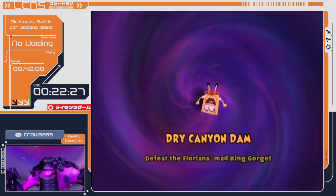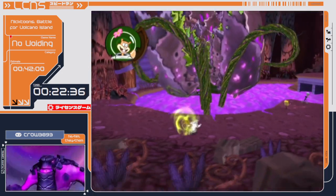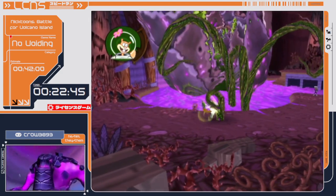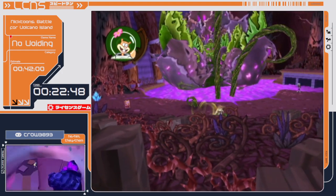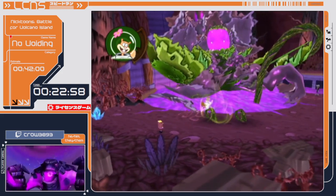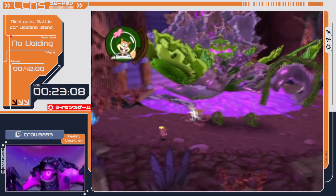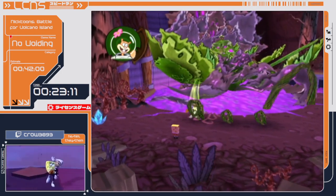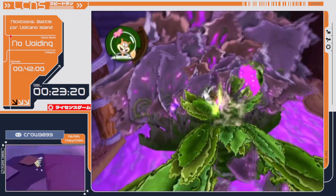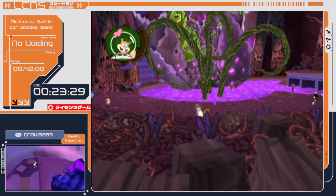We're in a level called Dry Canyon Dam, and what we're doing is trying to free King Gorge from being mind-controlled by the Magu's ooze. We're distracting him while the commandos break down the dam to completely flood him with water and free him from the Magu's mind control. He's going to spawn out three vines, and on the fifth one after five times is when we get to attack. Then after the third, we attack him. I'm playing as Sandy because it's a bit easier to hit the vines as well as King Gorge more accurately. The first thing right here is that his hitbox is completely displaced, so it's difficult to hit him, but after the cutscene his model will be a bit smaller and I can just mash the attack button.